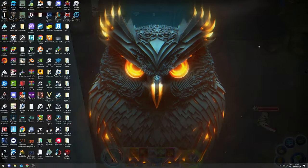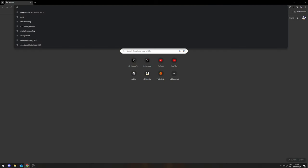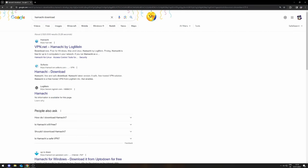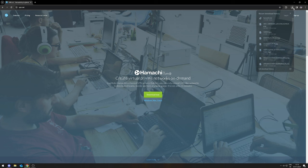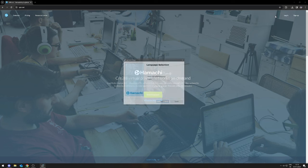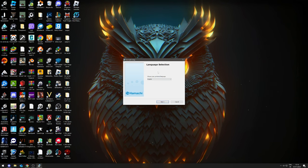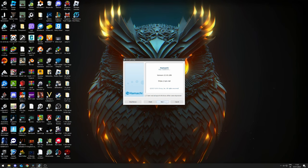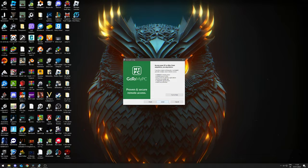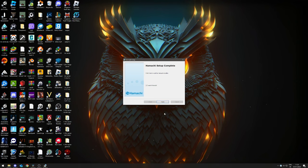Now I'm going to explain how to play multiplayer with your friends. Go to your desktop, open Google Chrome, and search for 'Hamachi download'. Go to the Hamachi VPN website (vpn.net) — not Softonic. Click 'Download Now', wait for it to download, then go to your downloads and double-click it. You'll get a setup menu: choose your preferred language, click Next, check 'I have read and agree to the license agreement', click Next, then click Install.